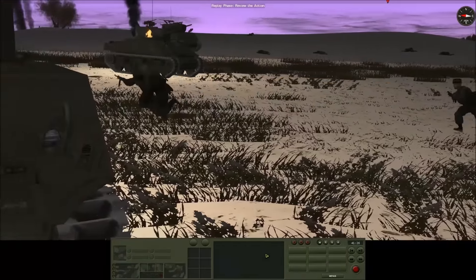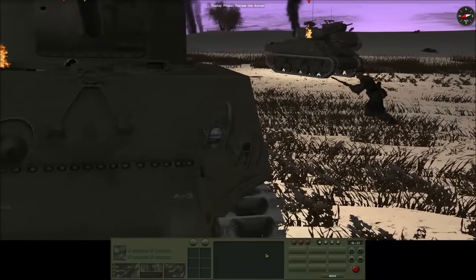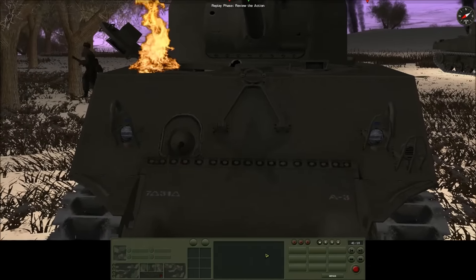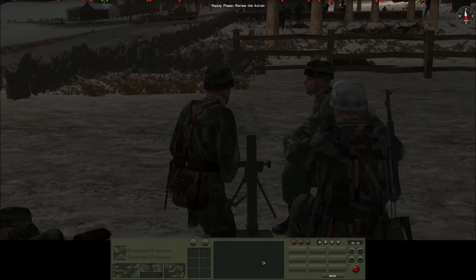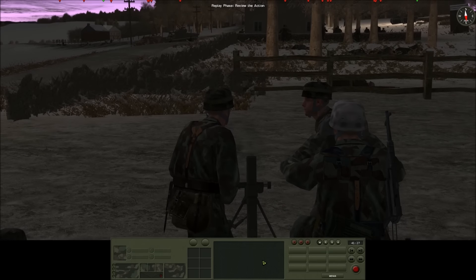1st platoon of the Fallschirmjäger Company continue moving through Shaomon North, and 2nd platoon of the Fallschirmjäger Company are also moving through Shaomon North.